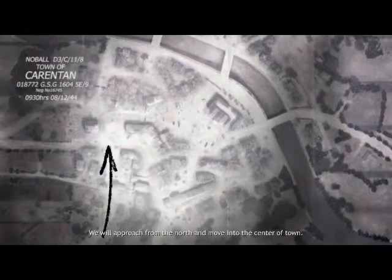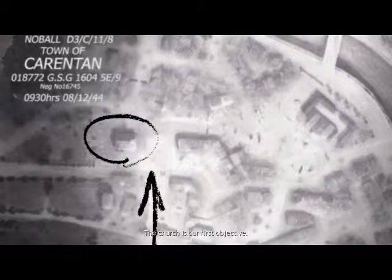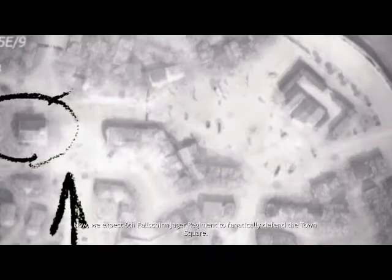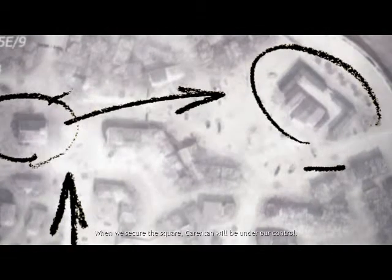We will approach from the north and move into the center of town. It's kind of confusing that the north is pointing that way. We expect the 6th Fallschirmjäger Regiment to fanatically defend the town square. When we secure the square, Carentan will be under our control.